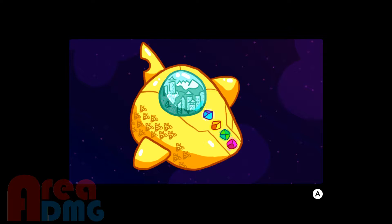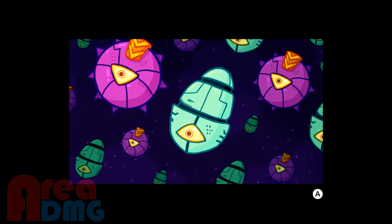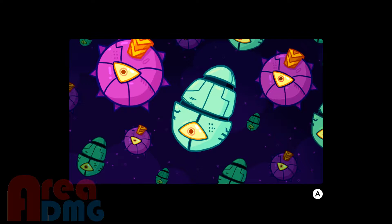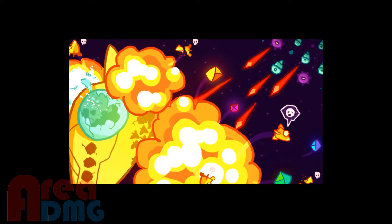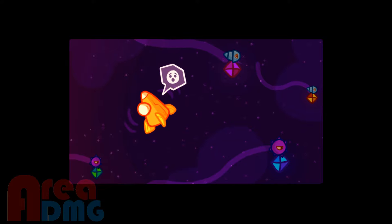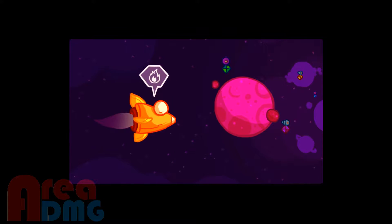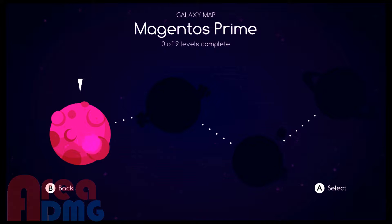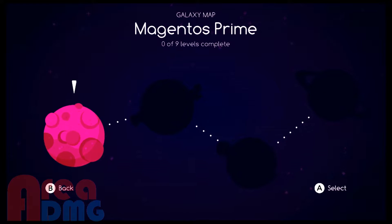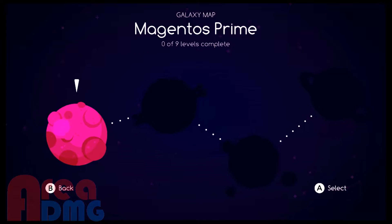Anyways, we're being attacked by eyes — they look like bugs to me, actually. Things happen. I guess we're lost. It's a pretty simple story. Oh, we need fuel. And here we go. Magnetos Prime. Zero of nine complete. Wait, six more levels — 14, 23. Wow, there's a lot of levels.